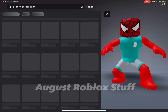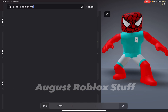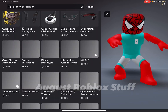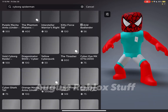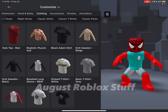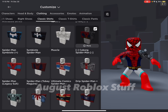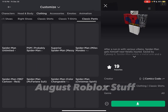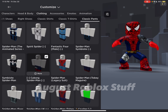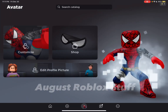He will be making an appearance, he's just not gonna be huge or anything. The cyborg spider-man outfit — whoever made this clothing, it's 'comics code' or whatever their name is — and then the pants are also by comics code. Those are both the things you need.